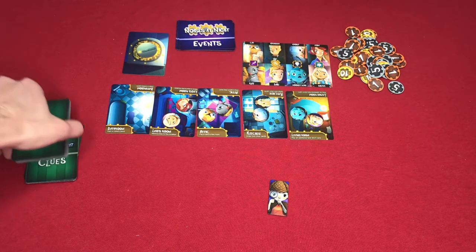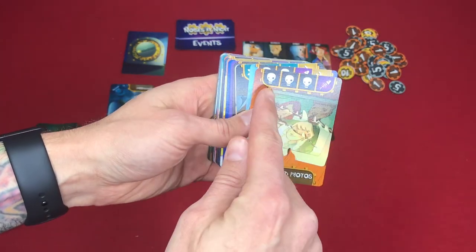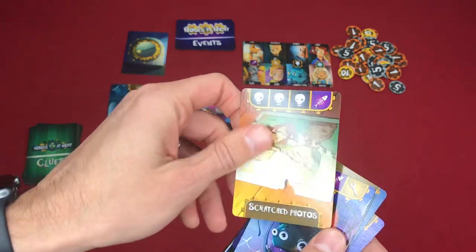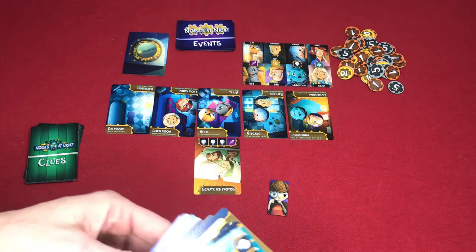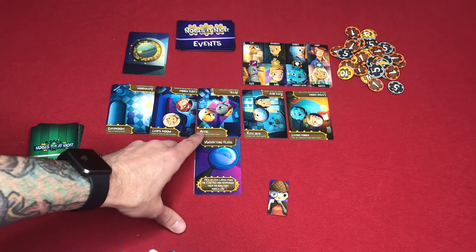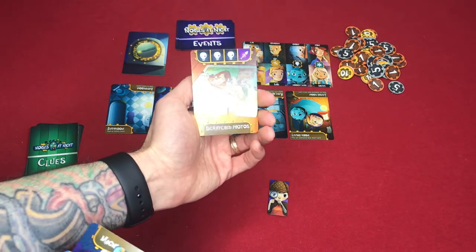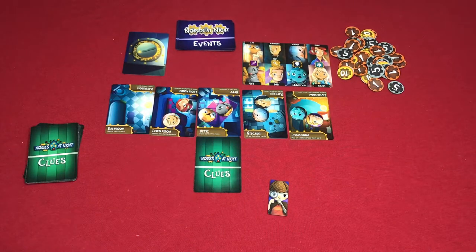During gameplay, you will be playing clue cards. These clue cards also have the symbols on the top of them, and some will also have actions that you can do. When you play a clue card, you can play it in any of the rooms, at which point you can activate the action on the card and the action in the room as well. You can also play these cards face down, at which point you wouldn't score any of those at the end of the game, but you'd still get to activate the action in the room.